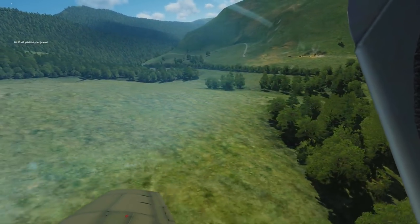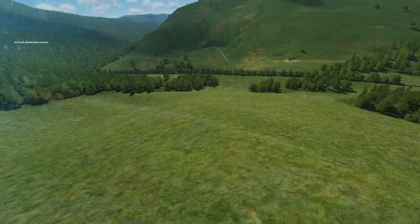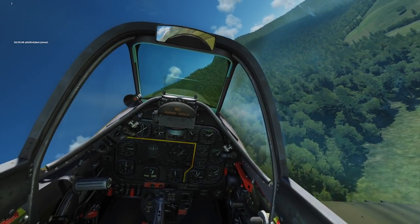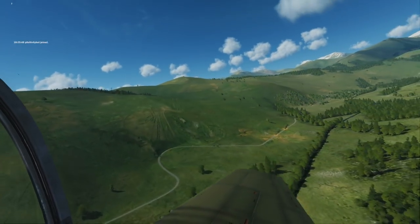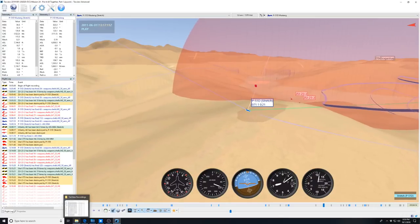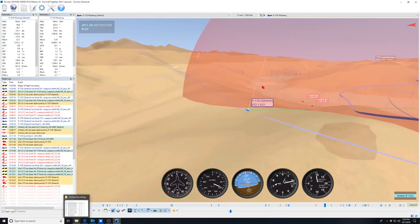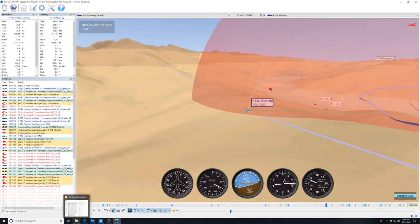With three down, I think that might be the whole convoy. Matt Wagner is going to start talking to us once they all blow up, and then he's going to tell us to go after the last convoy. Yeah, that's all of them. At this point, unfortunately, my track file bugs out and has the airplane crashing, even though I didn't crash. So I'm going to move to the ACMI now.